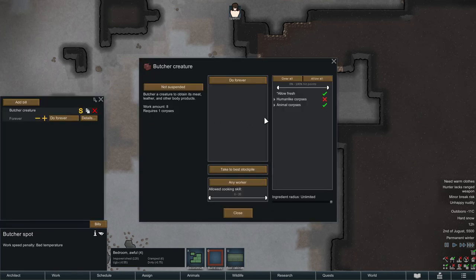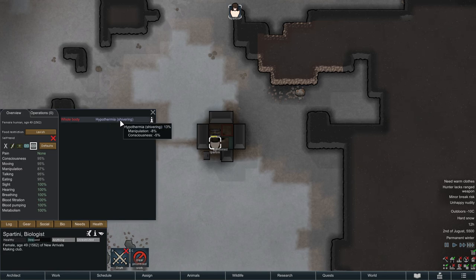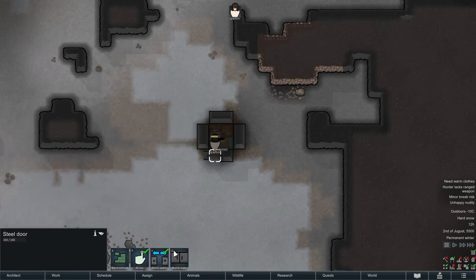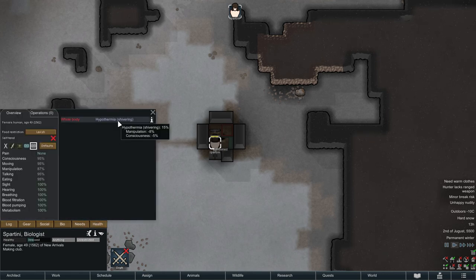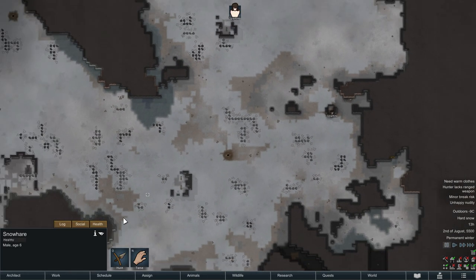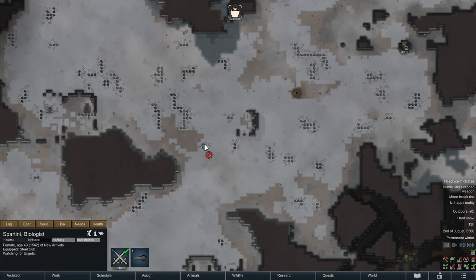Don't forget to allow humans to be butchered at your butcher spot either. Keep an eye on your hypothermia — close the door to warm your pawn up a little before sending them out to do some clubbing. You don't want to be caught far away from the base with hypothermia since it will slow you down and eventually kill you. Look for a cluster of rabbits close to each other and not too far from your base. Keep in mind that rabbits will leave the map after the first night since they cannot find any food, so do not put this off too long.